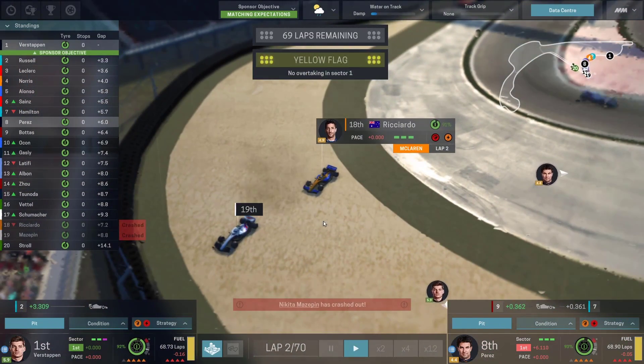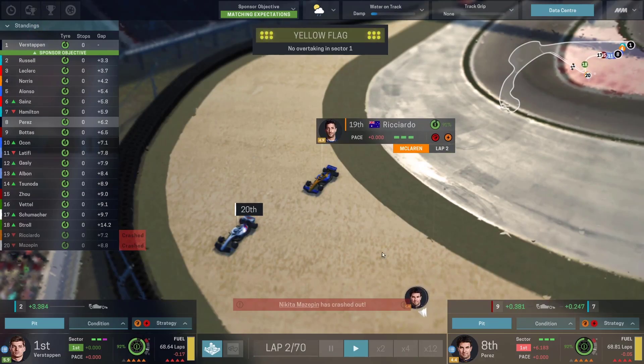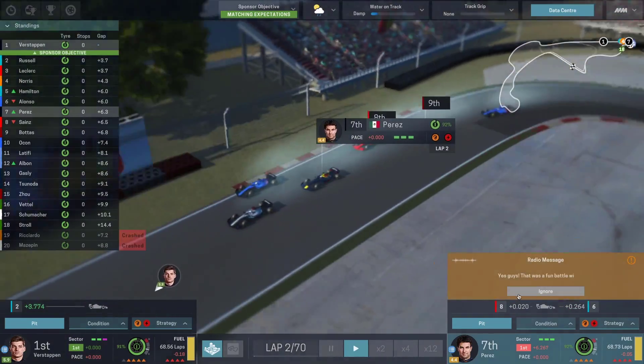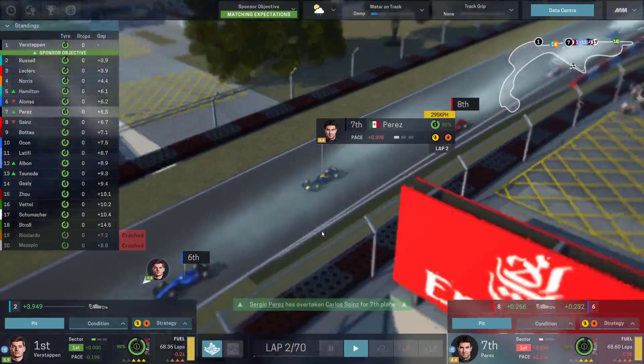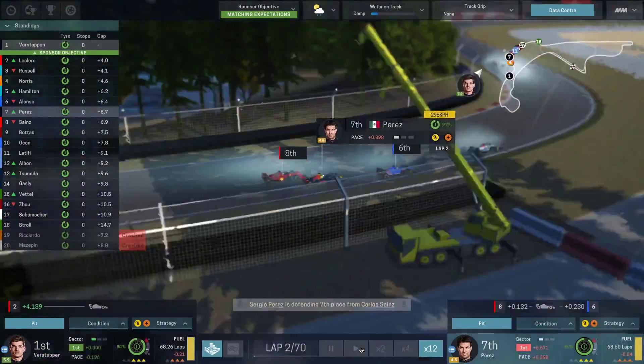Daniel Ricciardo has crashed out of the race and Mazepin follows him. I accidentally switched to him, but that was cool — we just saw a little bit of an accident first hand there. That looks quite nasty — very close to an accident, about three cars right up close and personal.